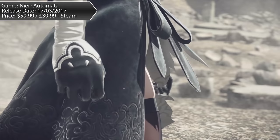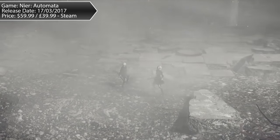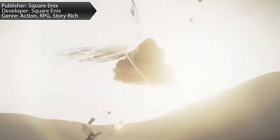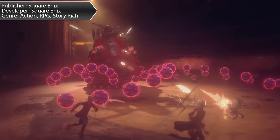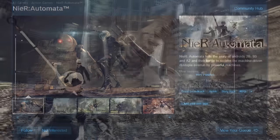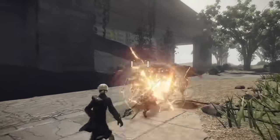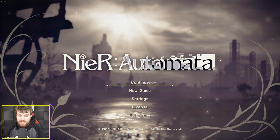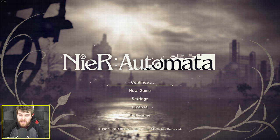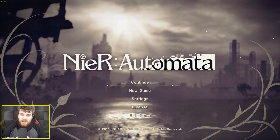Nier Automata is an action RPG that was initially released on February 23rd 2017 on the PlayStation 4, with a PC release three weeks later. The game tells the story of androids 2B, 9S and A2 in their battle to reclaim the machine-driven dystopian earth overrun by machines. This is a full price game costing £39.99 on Steam, and I'm going into it as someone that's never played the previous Nier game.